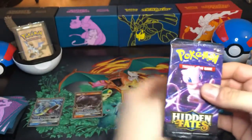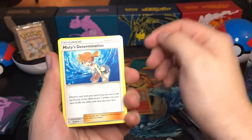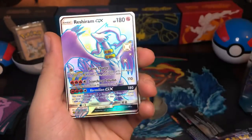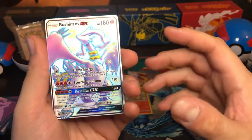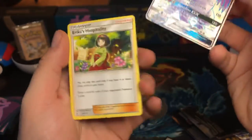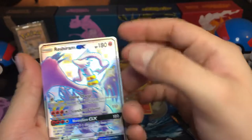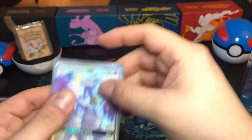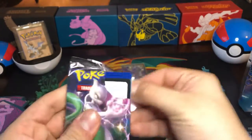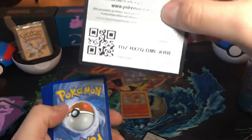Let's get to the next pack. We have Dark Energy, Misty's Determination, Scyther, Sabrina's Suggestion, Ekans, Psyduck, Staryu, Clefairy, Slowpoke — a Reshiram GX! Are you serious right now? This is not even the last card; this is amazing! Centering's a bit to the left, but honestly — what's the second card? It's an Erica's Hospitality. Wow, this is great! That's a beautiful card; I have not pulled that yet. That goes on its own little level right here of wonders.